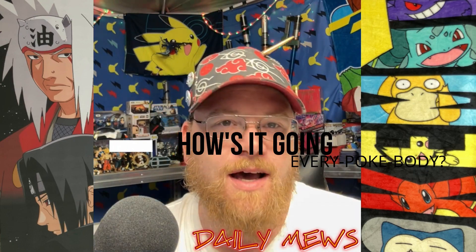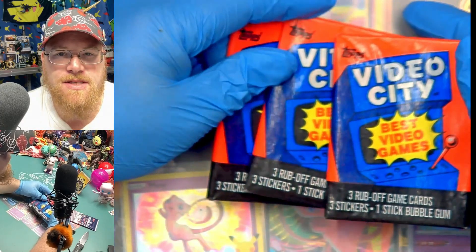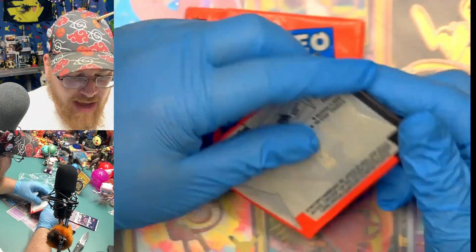How's it going, every PokeBuddy? On today's episode, we're opening this 1983 Weird Tops Video City. We're gonna open these Video City Best Video Games. It says three rub-off game cards, three stickers, and one stick of bubble gum in each wax pack.